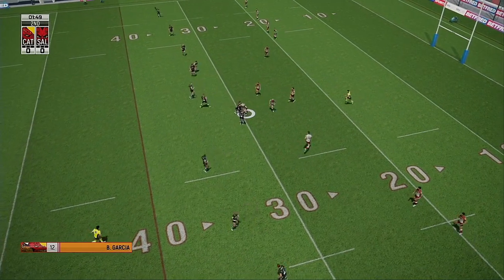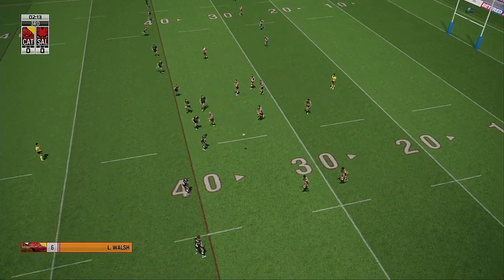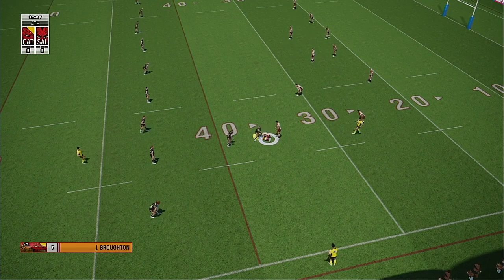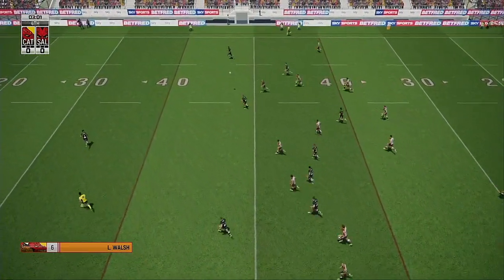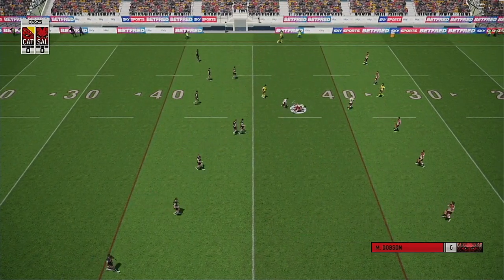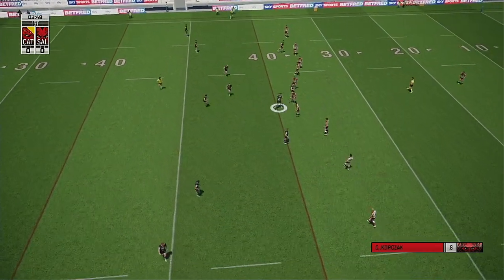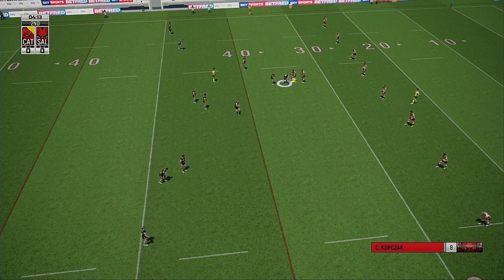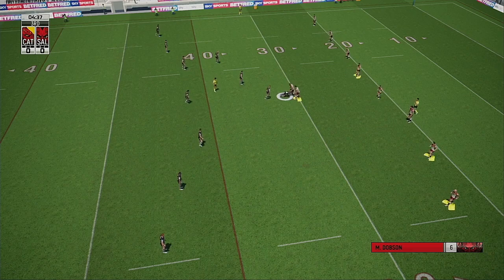Walsh passes inside — three hands away. Walsh good tackle, that's the fourth. Get up. They've gone downfield with a kick without using the full set — not sure what happened there. Dobson powers forward — that's one move. He's held there, that's his second. Look at the acceleration — that's the third.